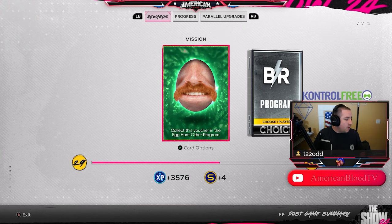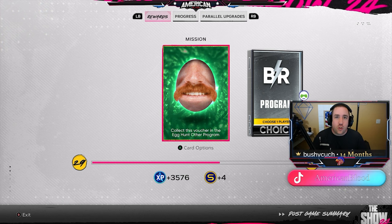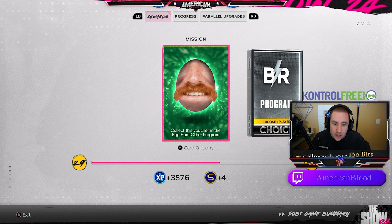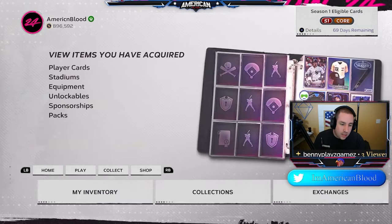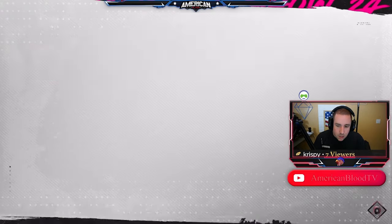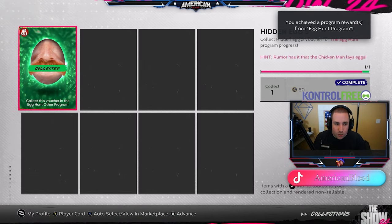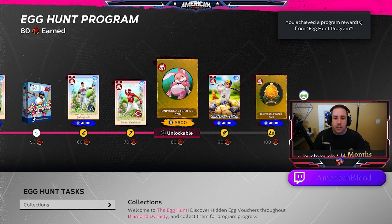We played Battle Royale, drafted Wade Boggs, and got a hit with him in the game — that's how we achieved this egg. Let's go collect that right now. Going to Programs, Other Programs, and collecting that egg. We are now literally two eggs away with 80 points.